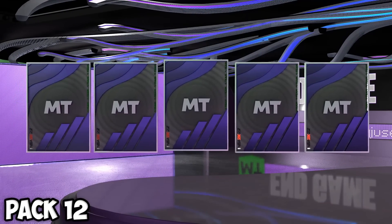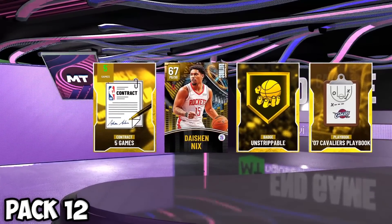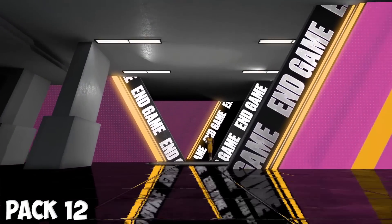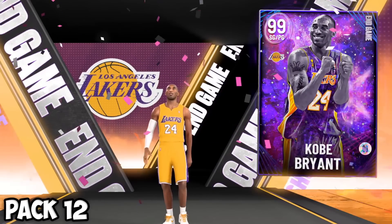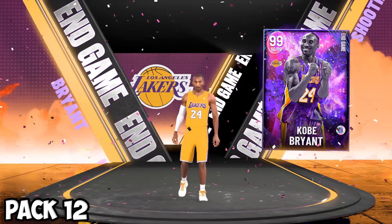One more pack — we get another dark matter, another end game dark matter. Western shooting guard — JR Smith, so I can use that duo. Oh my god, it's going to be Kobe! End game Kobe Bryant. This card is beautiful but unfortunately there's no 2K23 version of this man yet.